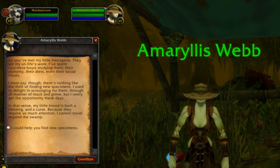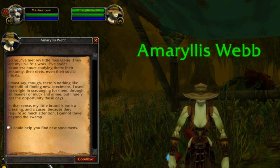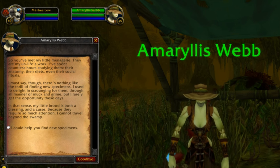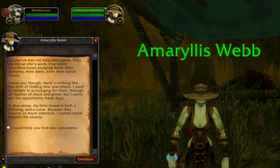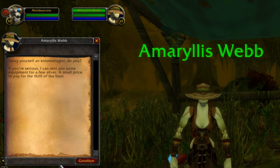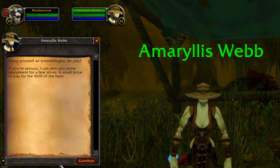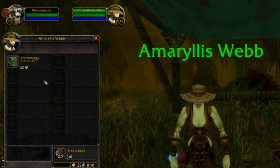So you've met my little menagerie — they are my un-life's work. I've spent countless hours studying them: their anatomy, their diets, even their social rituals. There's nothing like the thrill of finding new specimens. I used to delight in scrounging for them through all manner of muck and grind, but I rarely get the opportunity these days. My little brood is both a blessing and a curse — because they require so much attention, I cannot travel beyond the swamp. If you're serious about helping find new specimens, I can rent you some equipment for a few silver. Purchase an entomology starter kit from Amaralus Webb for 50 silver.